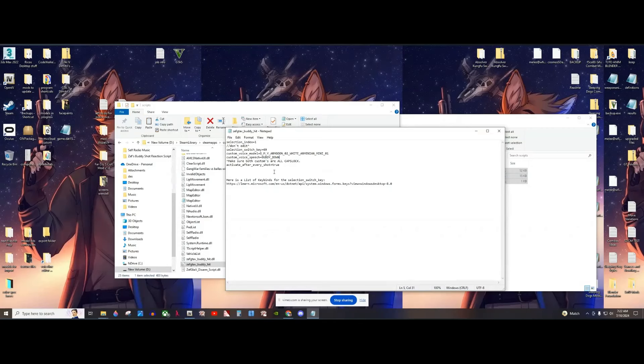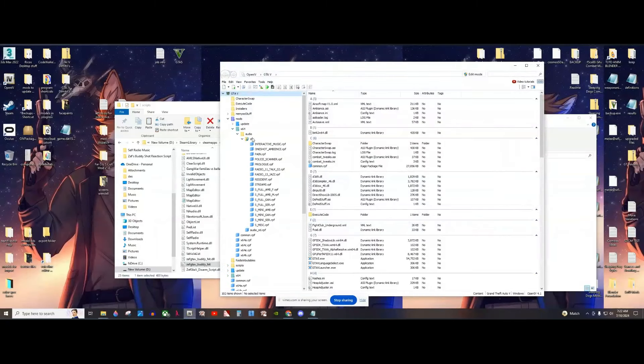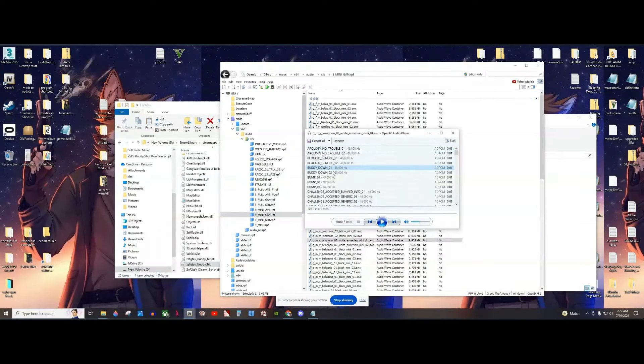This script has the ability to use custom voice lines for whenever your character reacts with these animations. I currently have it set to the Italian lines — or Armenian gang lines as they are in the base game. Whenever I'm in game, if I switch to custom voice lines by pressing E, it will play the buddy down lines. To find any audio for the speech, go to x64 in your mods folder, then audio, sfx, and browse through there all the way down to smesk. I have it set to minigame, and it plays lines like: 'Hey, don't worry, alright, everything's gonna be okay, we're gonna get your help, you hear me?' and 'Oh, you gotta be f***ing kidding me.'